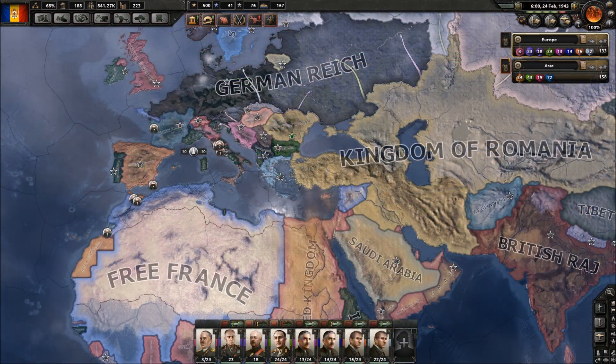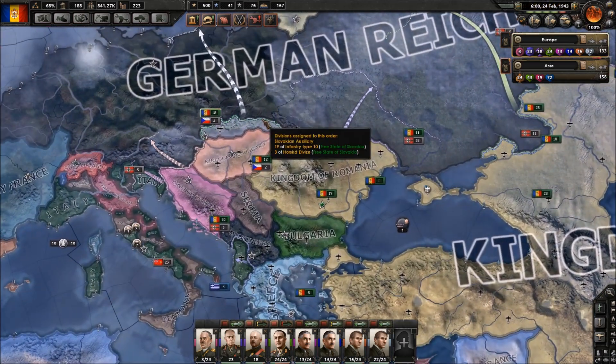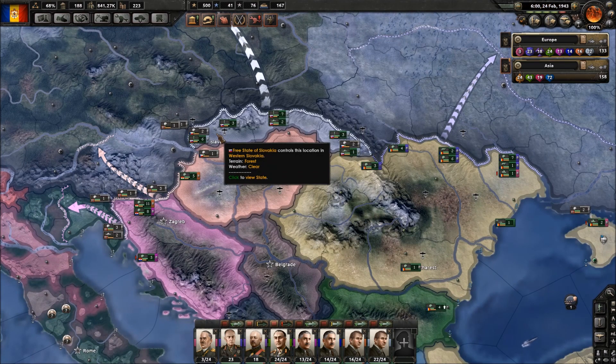It is February 24th, which means it's time to go to war with the German Empire. I have some very ambitious plans - not sure if they're going to work out though. It's likely they'll at least have some initial success because Germany obviously has to defend this huge border as well. It's not just us - they have to defend it too.